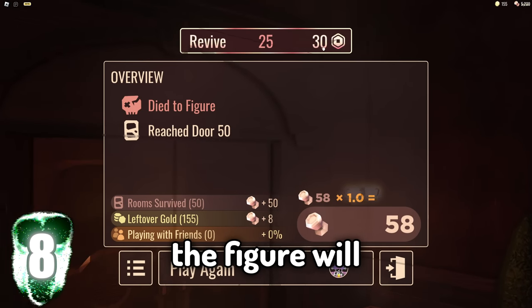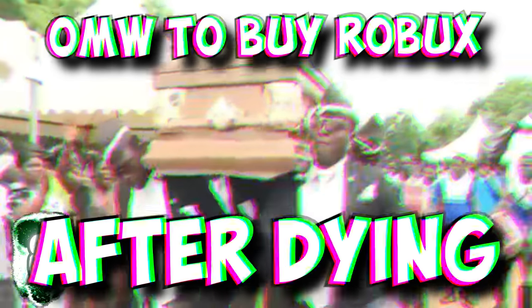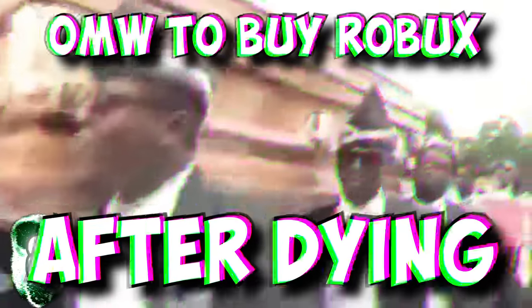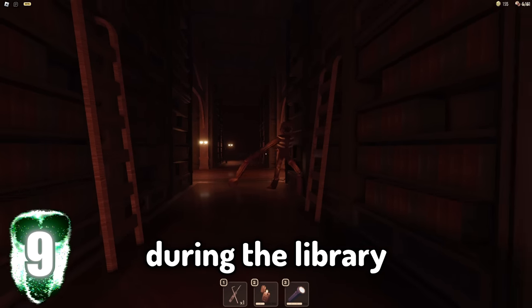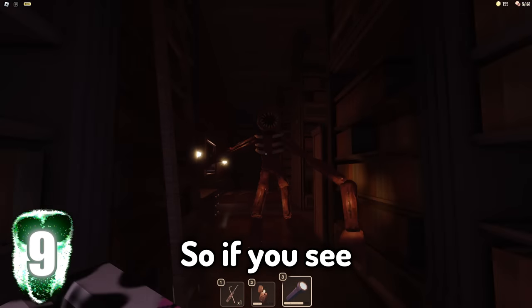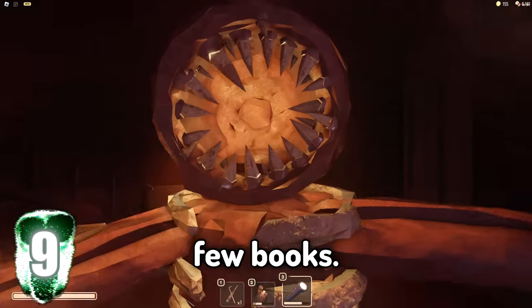Number eight. The figure will change its pattern if a player uses a revive. Number nine. If you find it difficult to find the books during the library scene, don't worry, because there's kind of a trick to it. If you see the figure lingering around somewhere, it's most likely guarding the last few books.